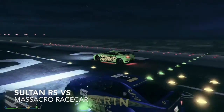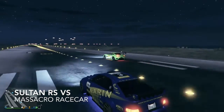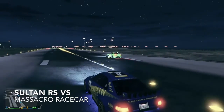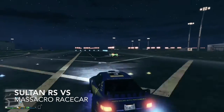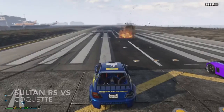Next we've got the Massacro race car, and the Sultan instantly takes the lead and pulls away. That's for its fast acceleration — as for its top speed, let's see. And of course it maintains the high speed throughout.